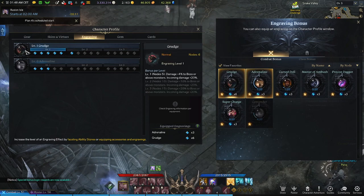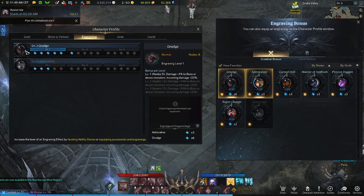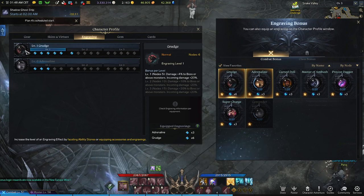Ideally you want to reach level three, as that gives maximum returns and full benefits from the engraving's stats. If you enjoy the video please hit the like button, because I'm going to show you another way to increase these nodes and get more out of your engravings.